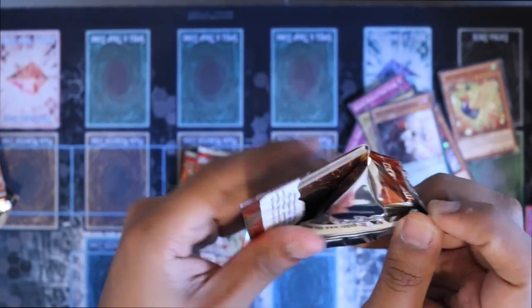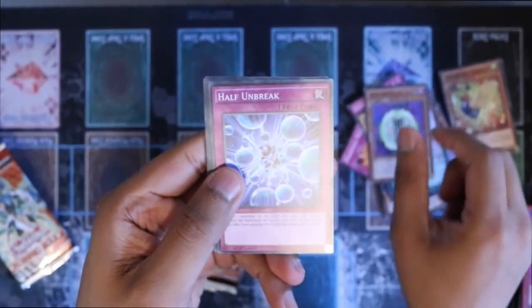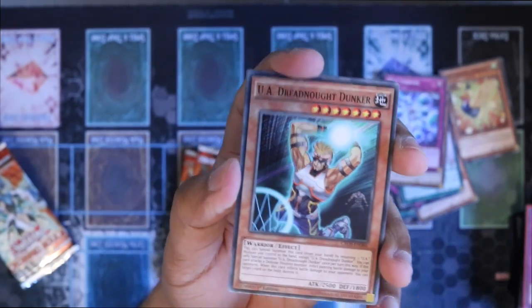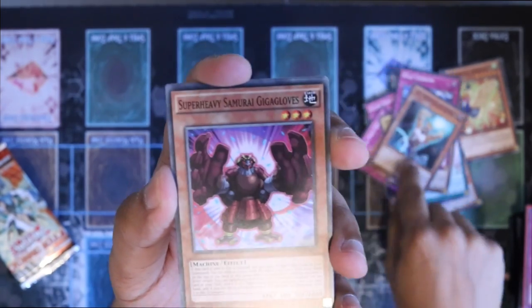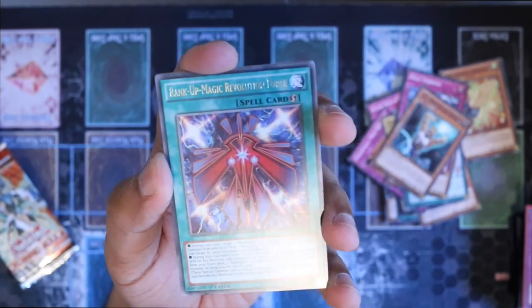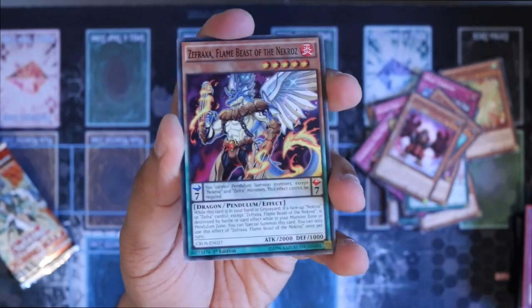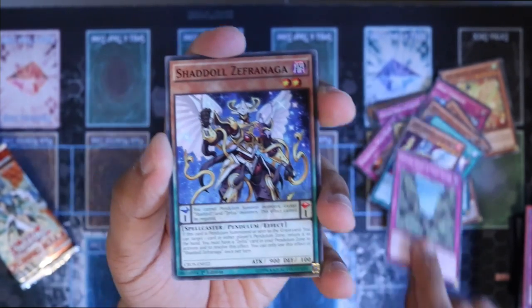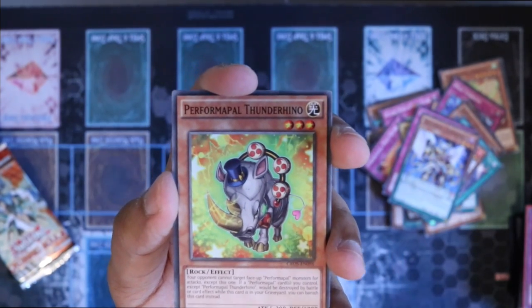I feel like this set, maybe you could have put a ghost rare in there but I'm not sure. I don't remember if that was this set or not. I got Edge and Saw, Half Unbreak. We have U.A. Dead Drugnaut Dunker, Super Heavy Samurai Giga Gloves, Rank Up Magic Revolution Force, Zephyra Flames, Dizzing, Shadal Zephyra Naga, and Performer Pal Thunder Rhino.